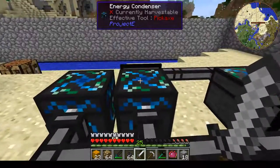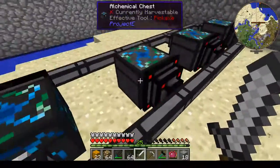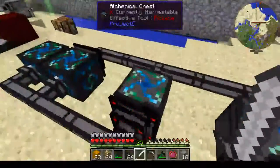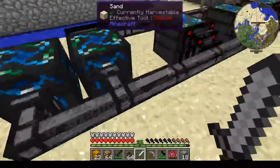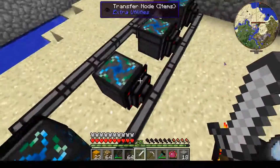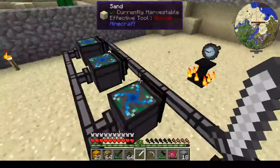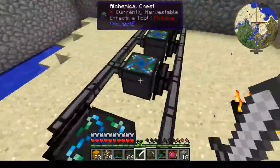Basically, you just need two energy condensers and alchemical chests. You only need one alchemical chest, two energy condensers, a bunch of transfer pipes from Extra Utilities, and transfer nodes like so. It's actually the simplest thing ever.